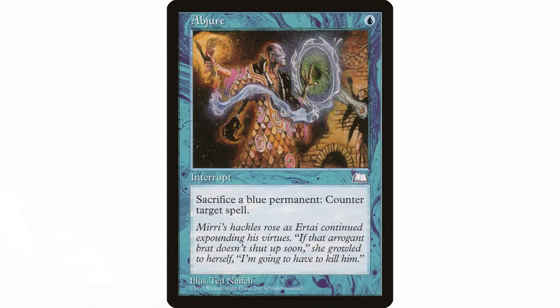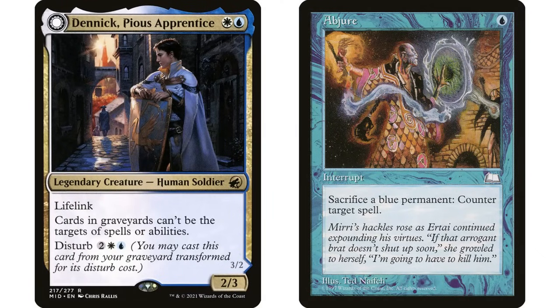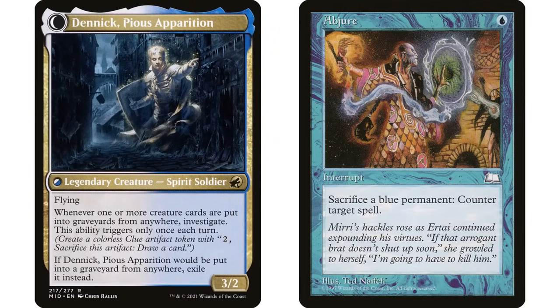The first place I'd throw this is any deck where you're creating blue tokens — easy to just sacrifice one of those tokens for a one-mana hard counter. I also really like this in a deck where you want to be sacrificing stuff. I have it in my Dimir deck — my commander is a blue permanent I want to sacrifice so I can get it back from the graveyard. It works in both scenarios. Really underrated counterspell.